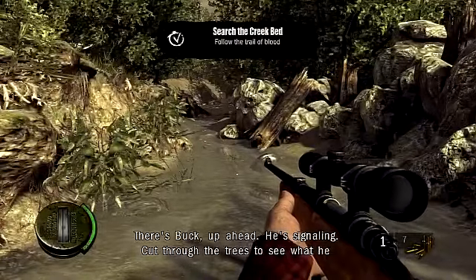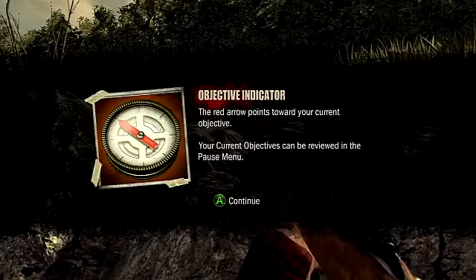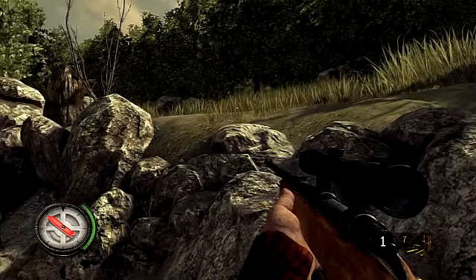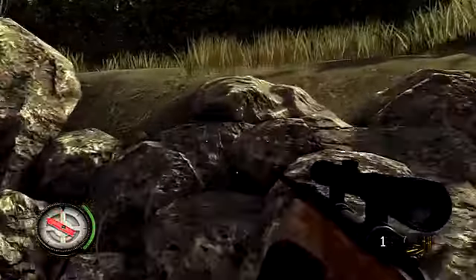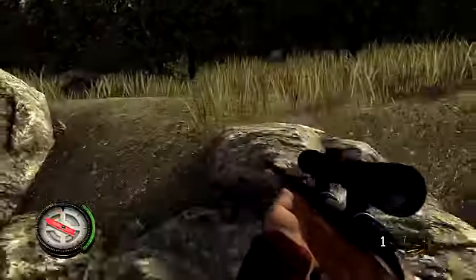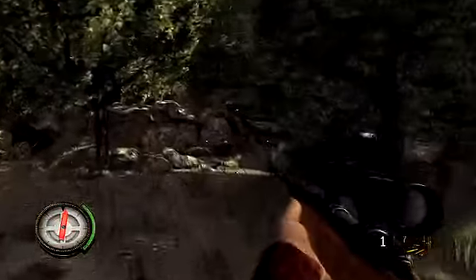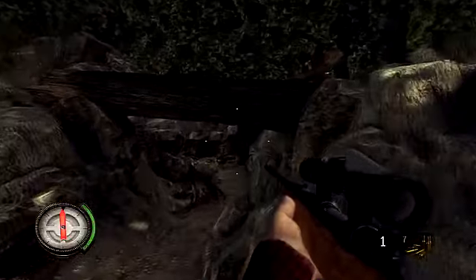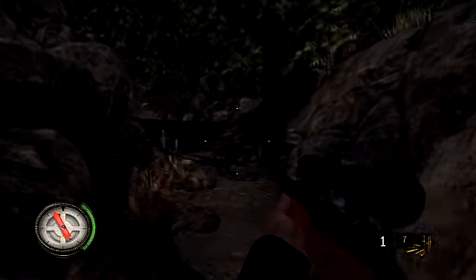There's Buck up ahead. Cut through the tree to see what he wants, I guess. The red arrow points toward your current objective. Your current objectives can be reviewed in the pause menu. So we need to be heading that way. Let's just cut through the trees — I guess I'll just stay in the creek bed. Okay, I can go through this area. I am incredibly not liking this already. I guess I should probably crouch down.